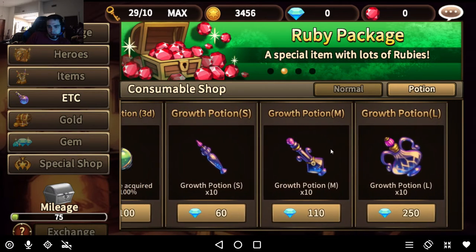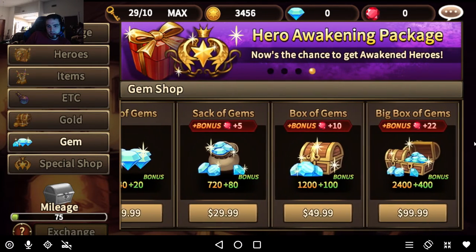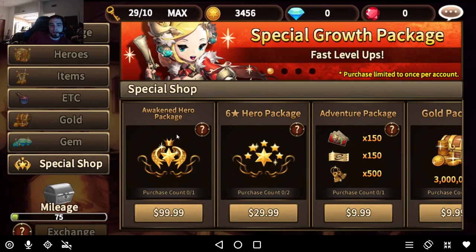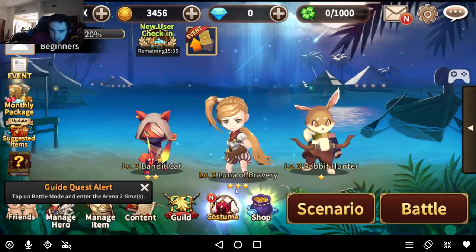Potions are not really worth buying here. A lot of people like buying gold but you could save gems for other things. There's a special hero shop — some of them are kind of okay, like certain random 6-stars you could buy, an Awakened hero package. The Avengers package is another one that's pretty decent. Anyway, get out of the shop — it's a bad place to go when you're first starting.